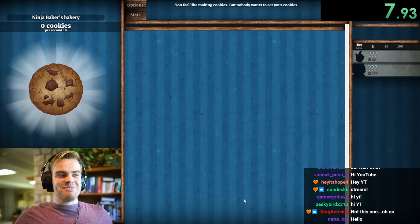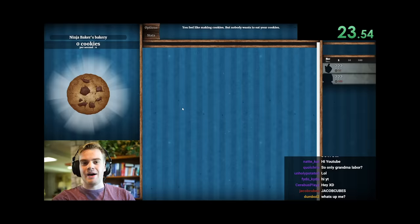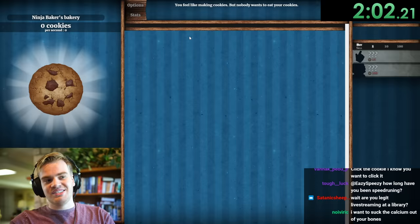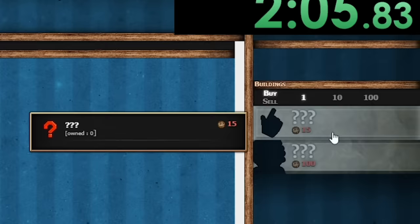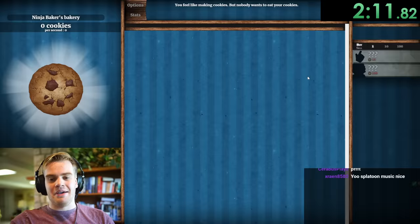In this speedrun, what you need to get is a golden cookie. Golden cookies can randomly spawn anywhere and they give you some cookies, but we can't touch the actual cookie. So we sit here and don't click it. Why do I do this to myself? Basically, when you get golden cookies, you can use those to buy clickers, grandma things like that, and then they can actually give you cookies. But for right now, we do nothing.